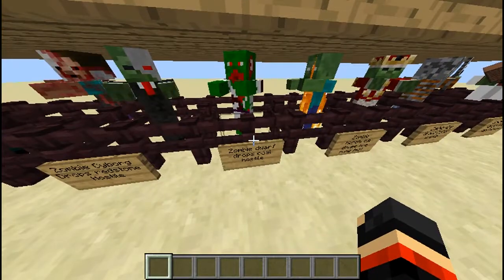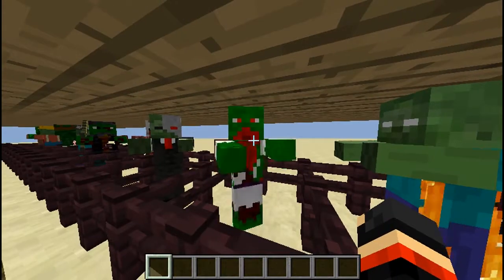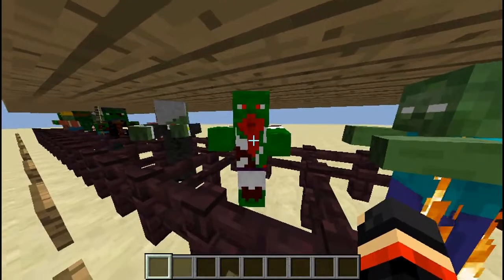You have a zombie dwarf, he drops coal and he is hostile. I really like the texture — it looks like he ate someone, there's blood dripping all over him.